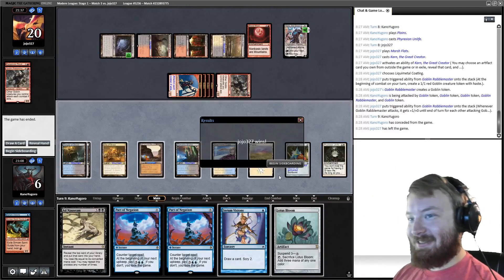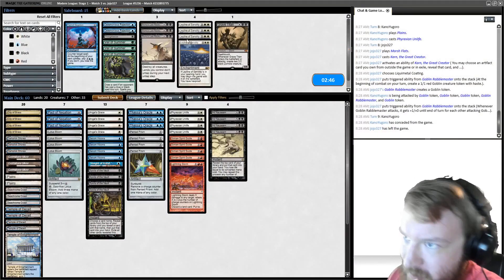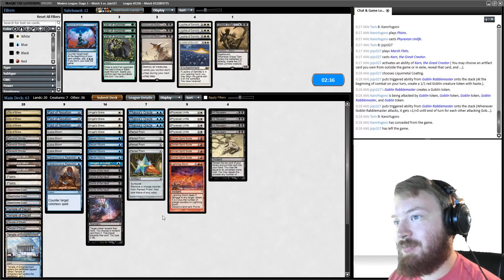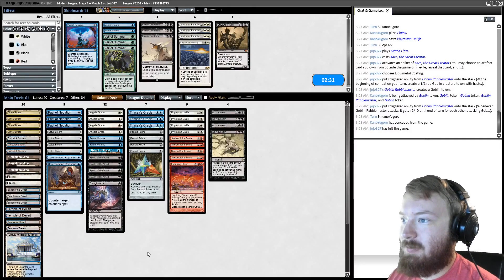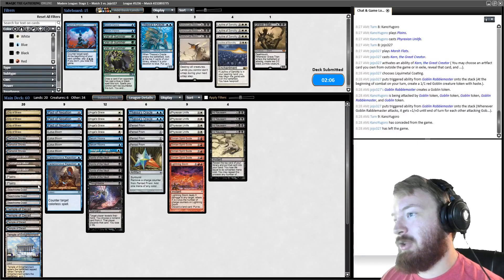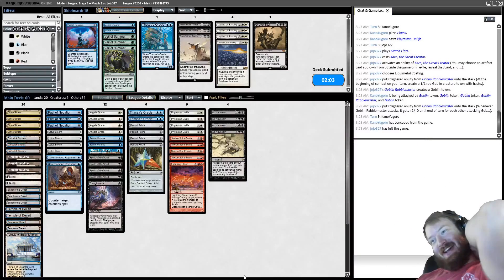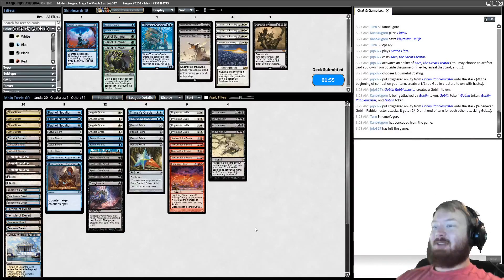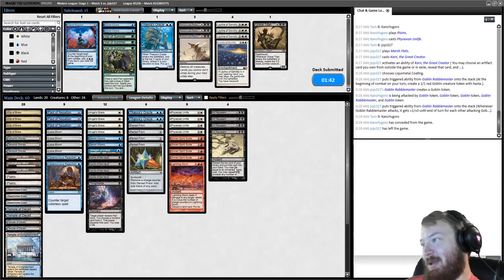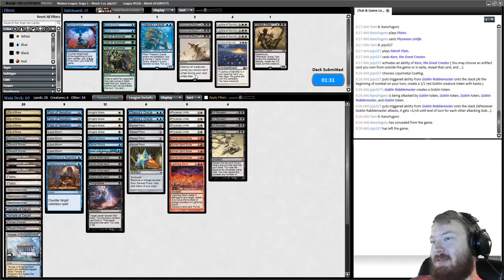I am so salty right now. Versus the Blood Moon deck: I want Thoughtseize, and Ceremonious Rejection for Karn. The thing that actually killed us was not Blood Moon — it was Karn. Karn as a Null Rod is just too good. Four-mana Null Rod plus Blood Moon: one or the other we can win, both we cannot. This version of the deck also has no proactive enchantment removal. I just picked the most recent list and decided I'd play it to find out what the metagame is before really trying this deck.